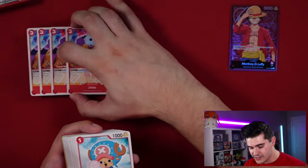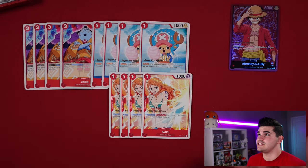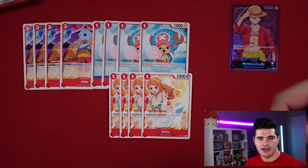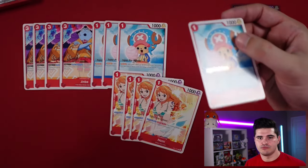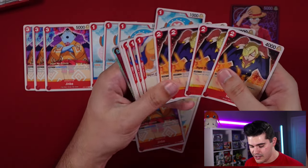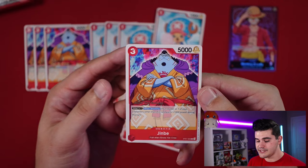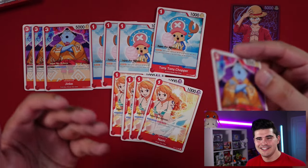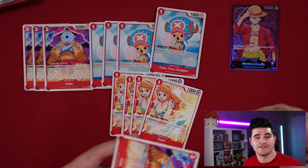Jinbei is a really interesting card — no counter, same as Sanji and Zoro. His effect is Don X1: when attacking, your leader or one of your characters other than this card gains plus 1,000 power for that turn, making it harder for opponents to counter out or block attacks. Nami is probably the strongest card in the deck — essentially another copy of your Luffy leader, constantly putting Don on things the moment you play them to maximize board presence and aggression. Chopper is a 1-drop blocker protecting rested characters.